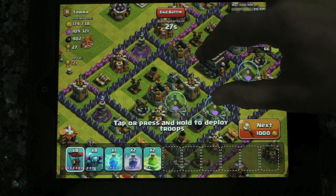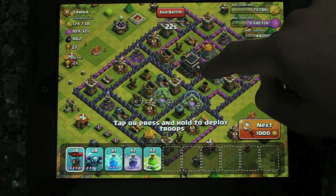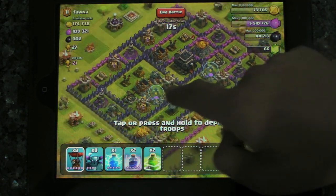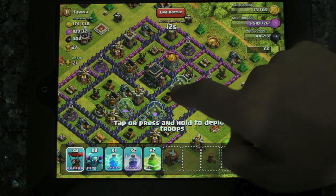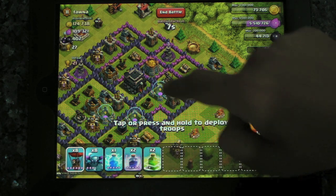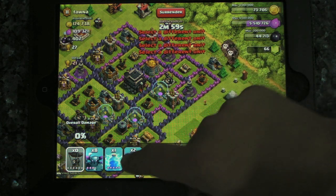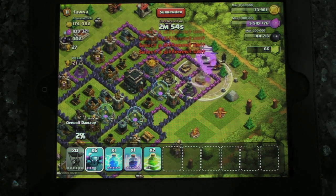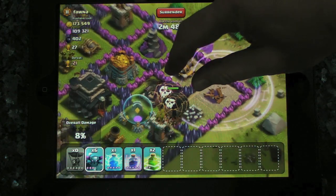Got a couple of spells as well. 174k gold — that's not bad. There's obviously a Tesla there, a Tesla there. There's twin crossbows. I'm slightly inclined to suggest that maybe I should just head for the — take out the air defence and see whether I can take out that crossbow. I'm going to pop that down there. If I could take out that crossbow, I've probably got a good chance for the P.E.K.K.A.s.